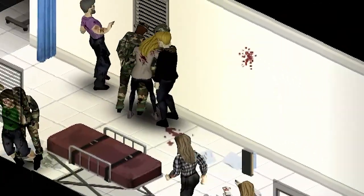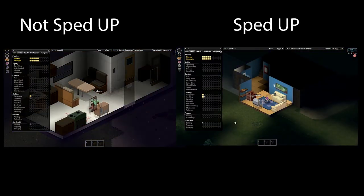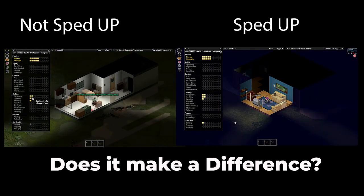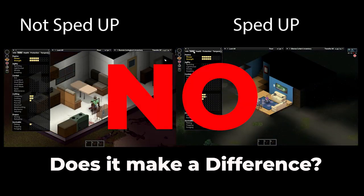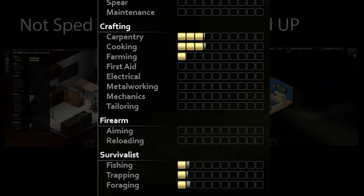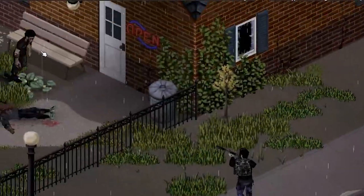It occurred to me that I've never actually tested that claim. So I took two unemployed characters and placed them in front of the TV — on one I didn't speed up time at all, on the other I fast forwarded the entire time. The answer was a resounding no difference. Your XP will vary by occupation and traits, and this demonstrated that even I, Drunk on Life, can fall for bad information every once in a while.